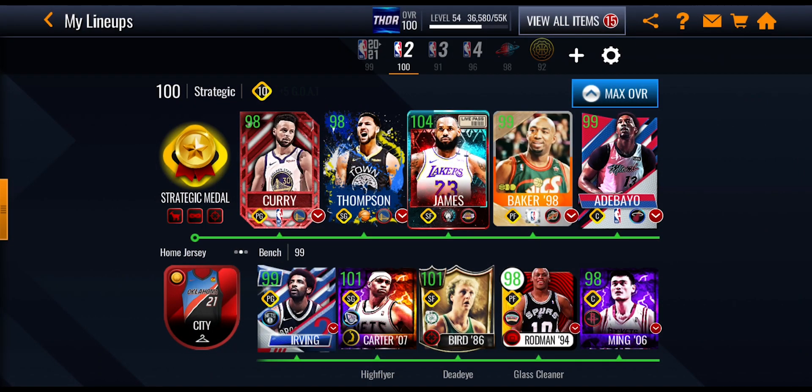The first thing you're going to want to do is have a look at the boost item — the coat, whatever you want to call it — right over here in the left-hand corner.